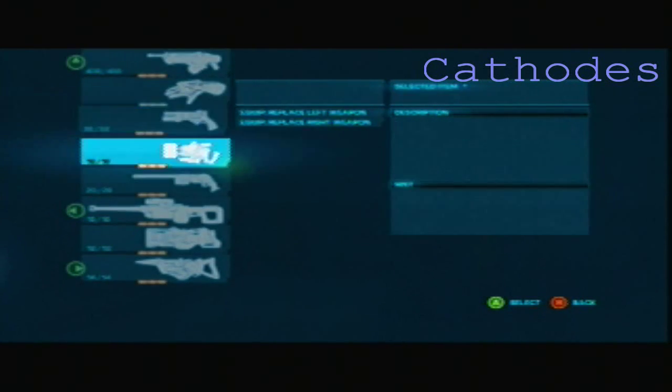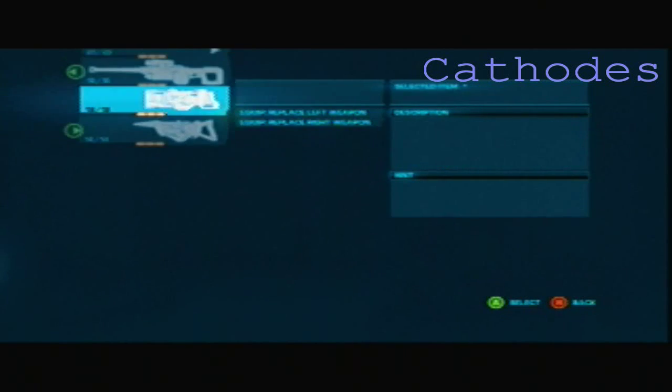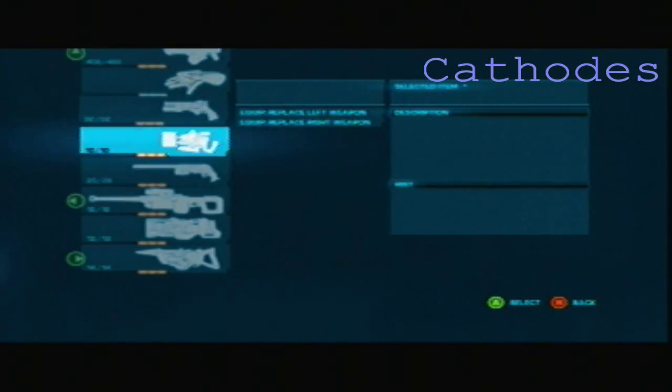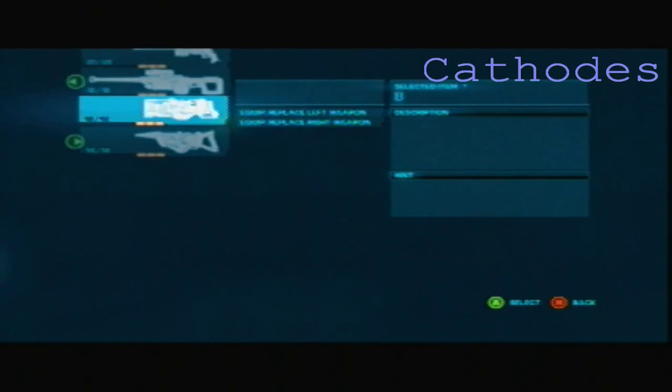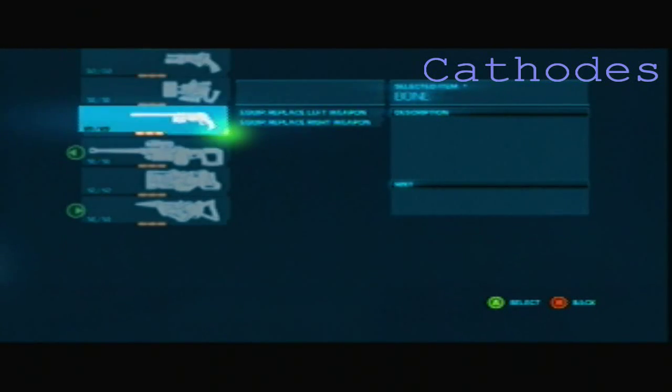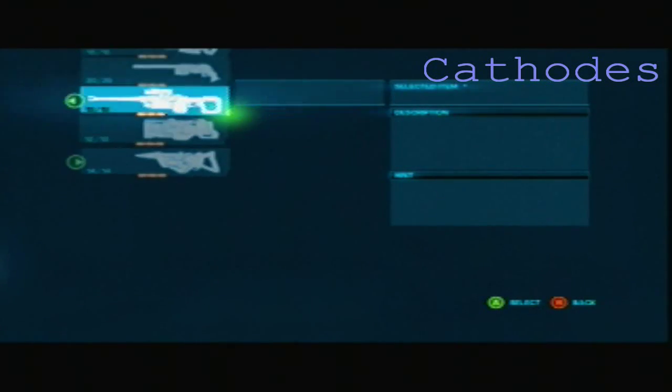What's up guys, I'm Kthodes and I'm showing you how to get the Air Strike skill shot for Bulletstorm. This is one of the harder skill shots if you don't know what you're doing, but once you know how to do it, it's pretty easy. I'm on the map The Lobby — I'd recommend Echo mode over campaign just so you don't waste ammo or points or anything like that.